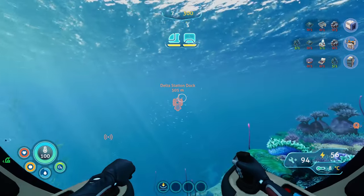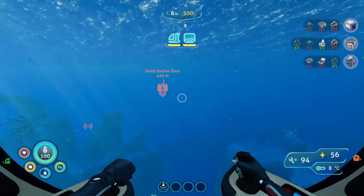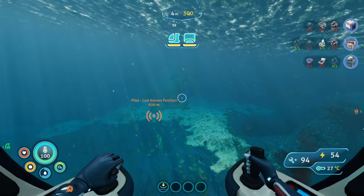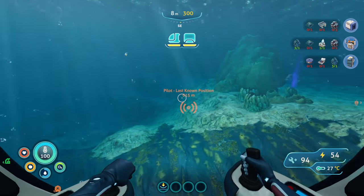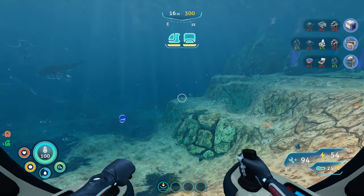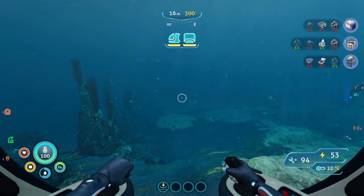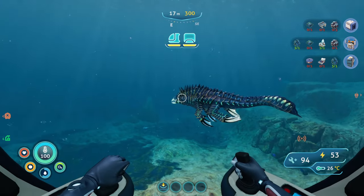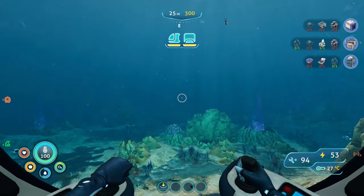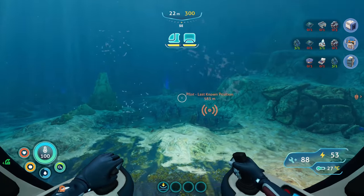I know now that over here just by the dock, in the thermal spires, there is some lithium I can gather. And I don't need much to get the fabricator module. I knew this problem would happen - when I come over here and look in the part I think is safe, there's all of a sudden no lithium. So I've got to go over into the part that I know for a fact is most likely not safe. I don't want to deal with you, so please. I think I just need to head over here and be a little brave.